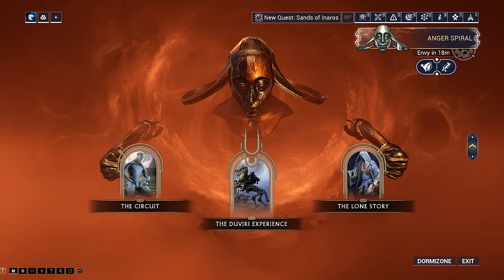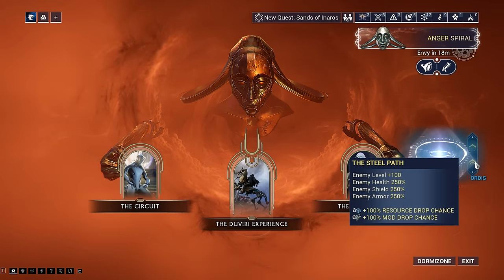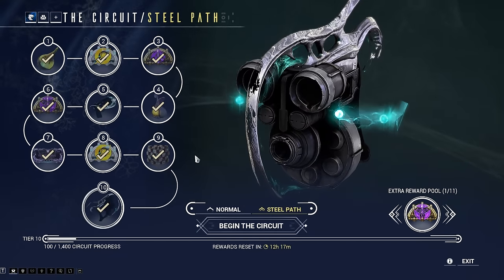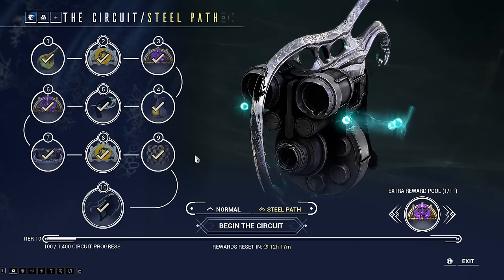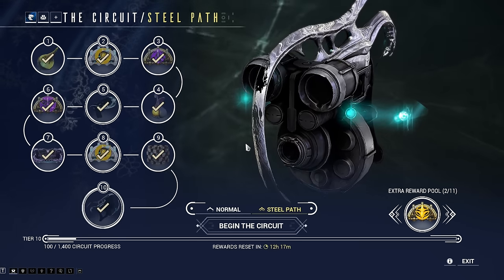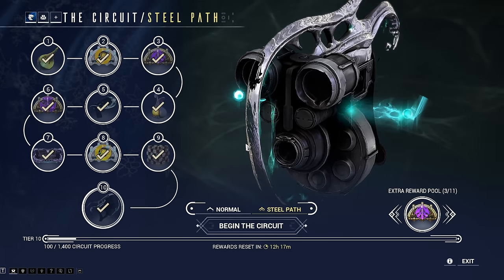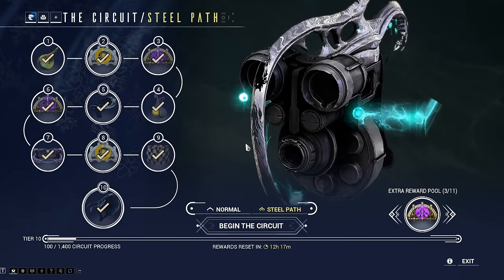You have to complete every single mission to unlock the Steel Path. So once you've completed every single mission in the star chart and you've also completed the Veri Paradox quest, you'll be able to come up here, press this face icon, and then press the Circuit. You want to make sure on the right-hand side that you have the Steel Path mode enabled. What's going to happen is it's going to bring up a menu where it shows you these different Incarnon weapons or Incarnon adapters, and you can choose two of them. This week I chose the Lex and the Bronco. The Steel Path Circuit is basically what is going to reward you with these Incarnon adapters, which you can apply to the older weapons in the game, and you can only get two per week.